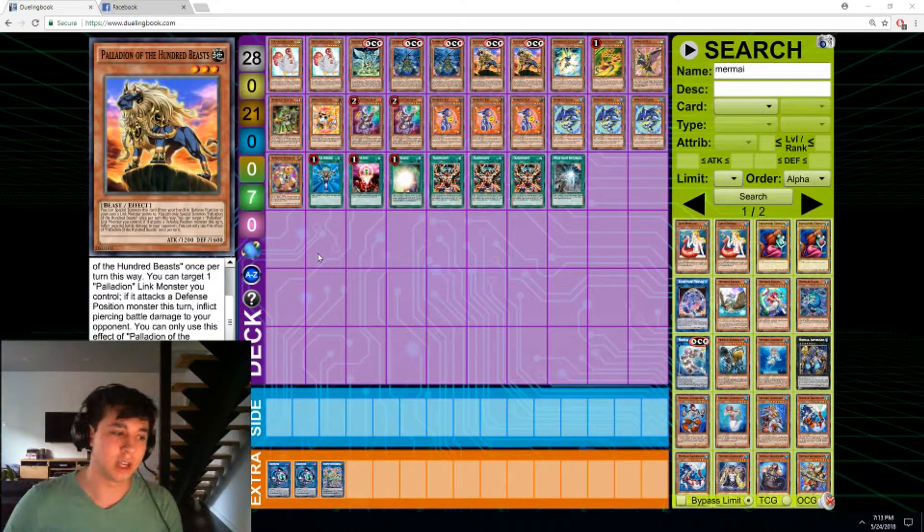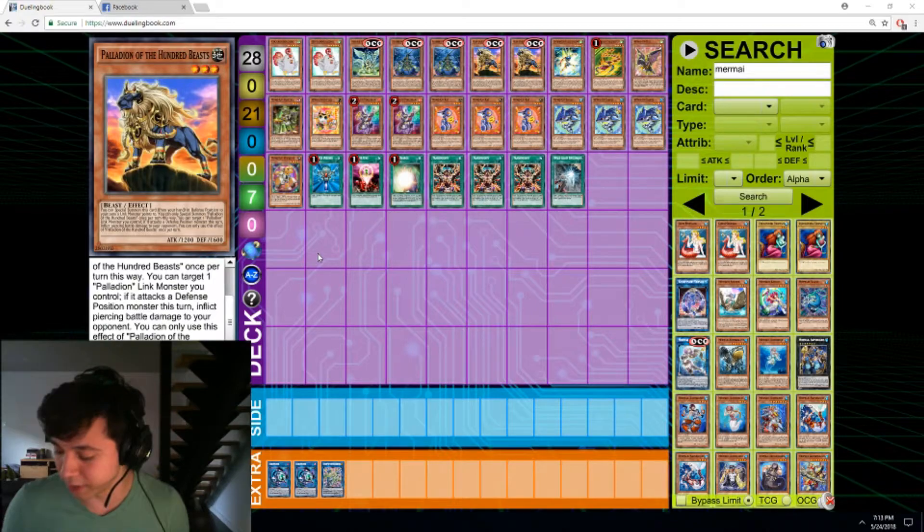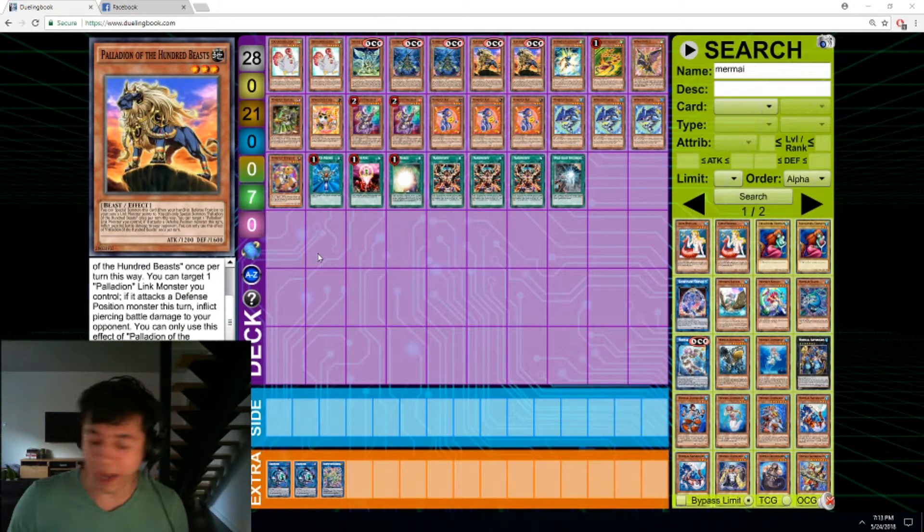I hope someone can prove me wrong, because being proven wrong about thinking something is bad means that it's good and means that it's playable. So, the first thing I want to talk about with Palladians is how they synergize with Wind-Ups and the benefit and disadvantage to running the Palladians in that specific case. Palladians have synergies with Wind-Ups through Transmodify — they can pull out your Rescue Monsters, they can pull out Magician from the deck, and they cycle themselves, which is pretty strong.